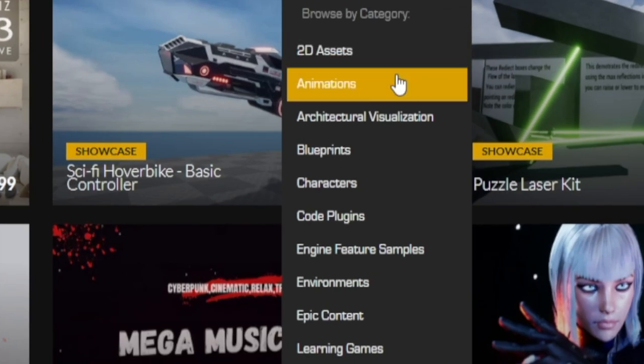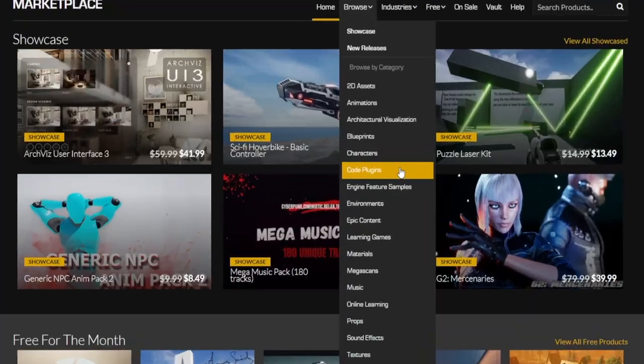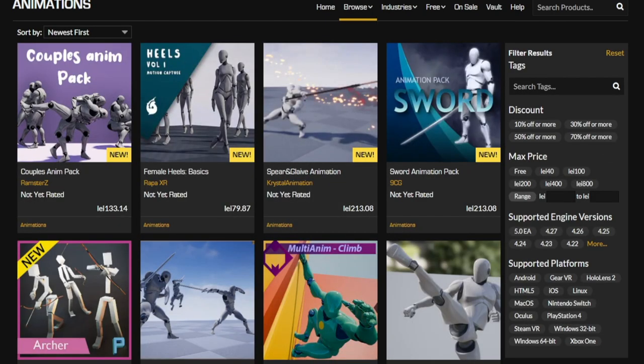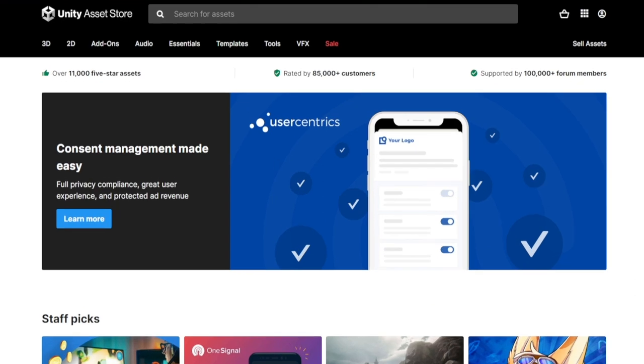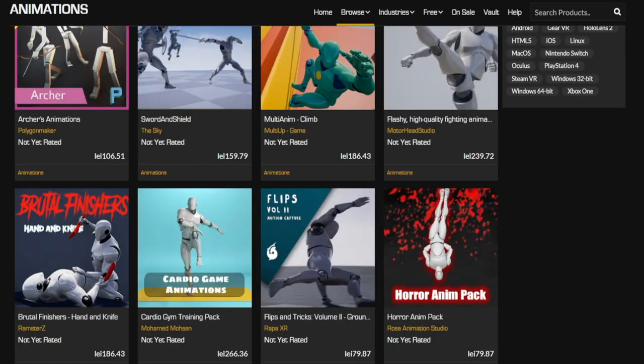We can browse through them — 2D assets, animations, architectural visualization, blueprints, characters, code plugins, and so on. What you can do is specialize on one of these different categories, such as animations, and become the best at that particular topic. Dedicate some of your spare time to creating the best quality animations out there, then sell these assets to other people so they can use them in their own video games. The same applies to the Unity asset store — 3D models, 2D models, add-ons, audio, templates. And believe it or not, these digital assets are being sold for hundreds of dollars a piece, which is why the earning potential is really, really high.